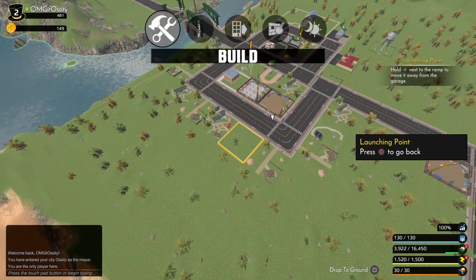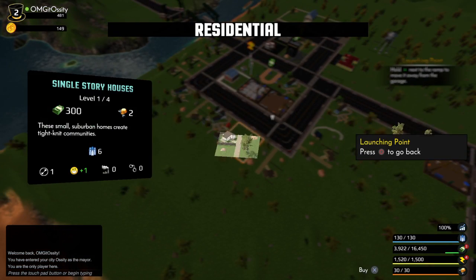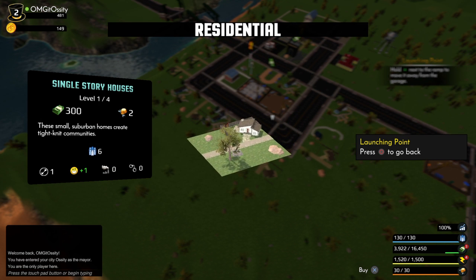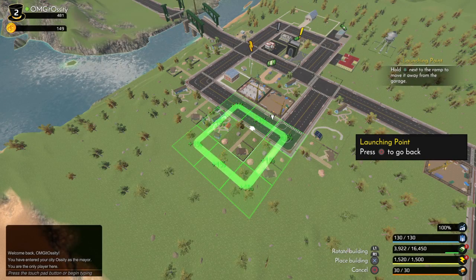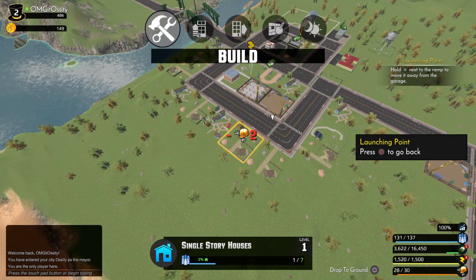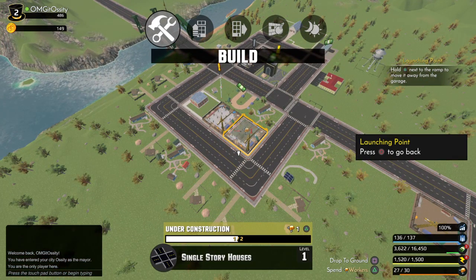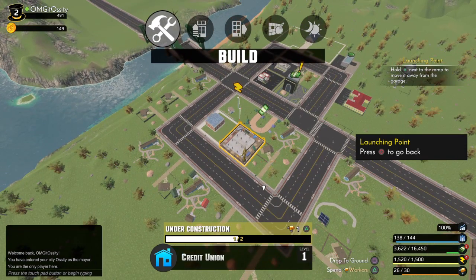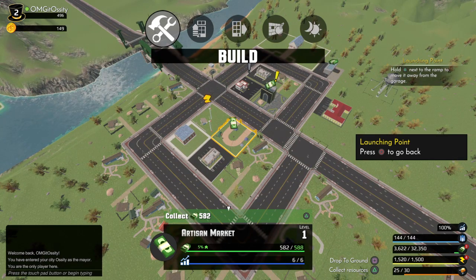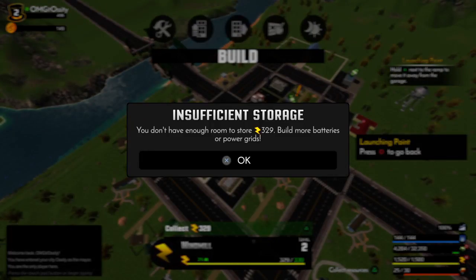We're gonna build some buildings, we're gonna build a big old house right here. We're gonna build that actually. Okay, so we got some things built already, let's collect all these.